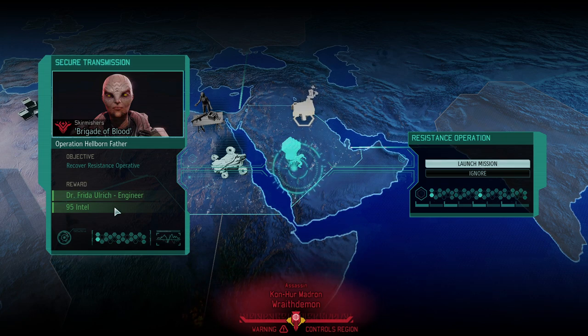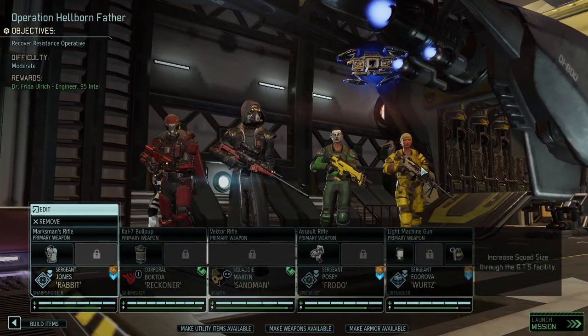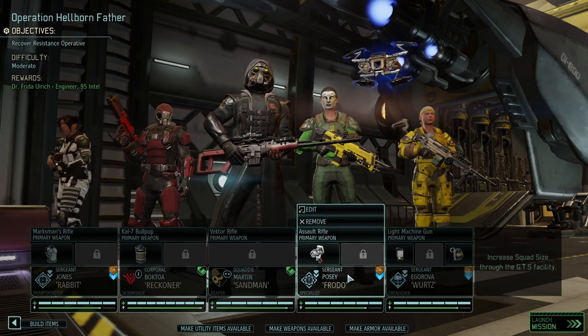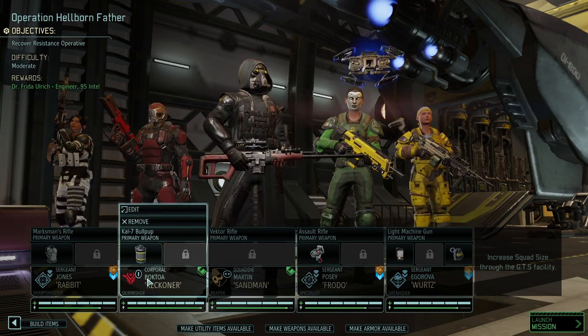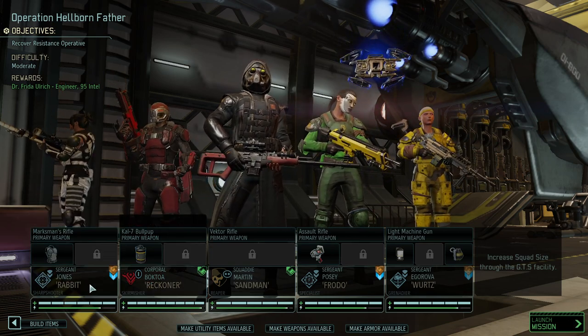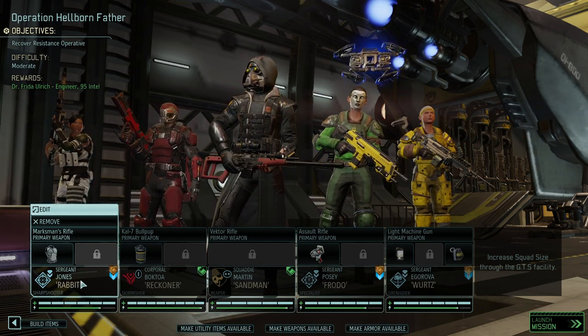So far Better ADVENT didn't really produce that many new enemies, so we're going to see about it. It's time for Operation Hellborn Father, getting an engineer and the intel which is well needed for another scientist. We still want to get Frodo on board to potentially get them up to captain rank. Words is going to join us of course, and Reckoner, who's leading the run, will be a good addition. I'm contemplating if we want a sniper or if we're better off with a ranger.